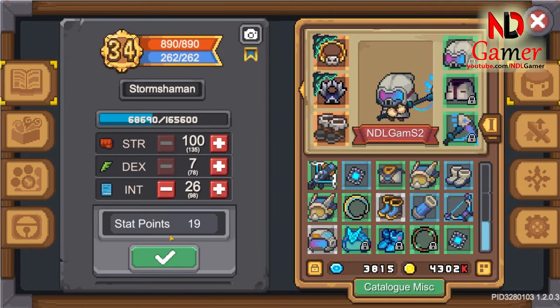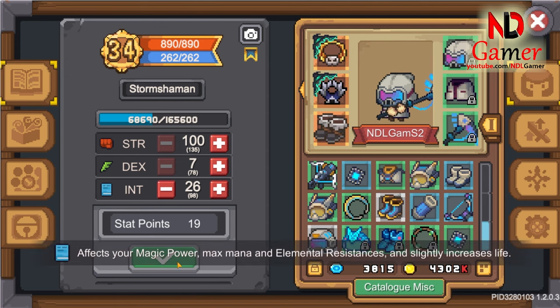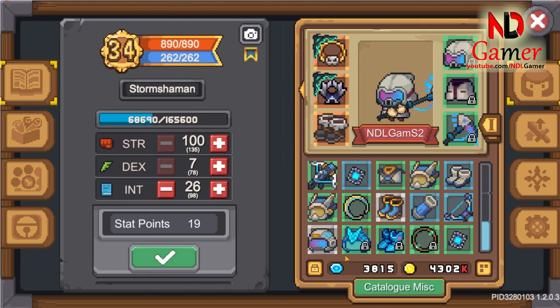Now you can increase your max INT points, because INT points greatly increase spell damage. Thanks to this fate bound, it also enhances survivability for spellcasting classes.